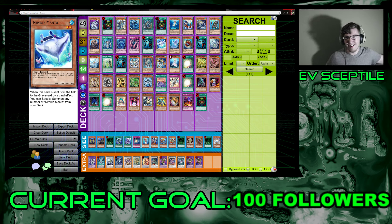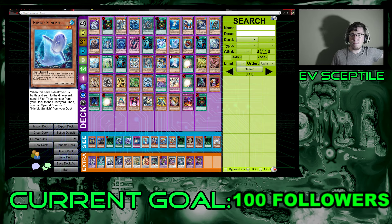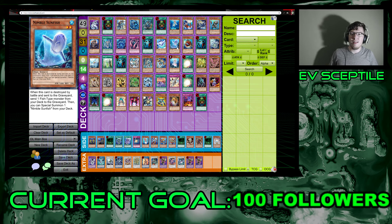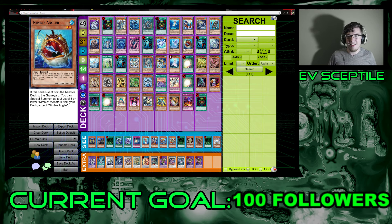Moving on to the Nimbles. Nimble Sunfish: when destroyed by battle and sent to the graveyard, you can send any Nimble from your deck to the graveyard, then special summon one Nimble Sunfish from your deck. It automatically replaces itself and acts as a Foolish Burial for a Nimble, though it only triggers when destroyed by battle. The best card to send via this is Nimble Angler.